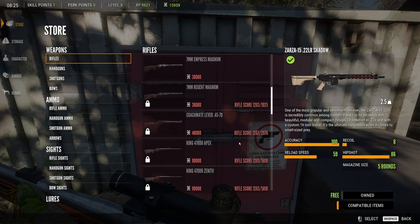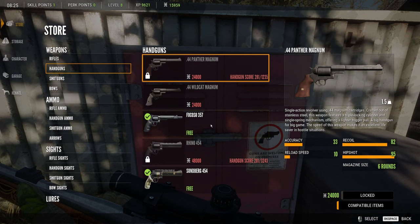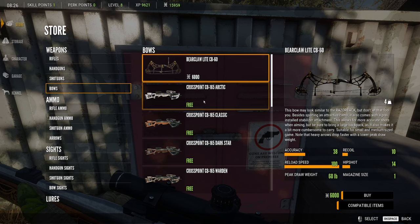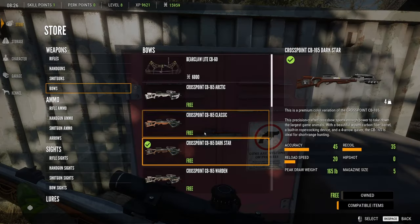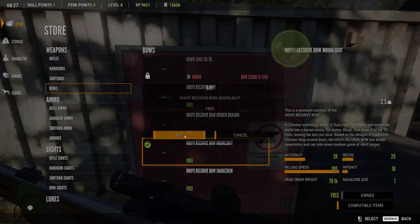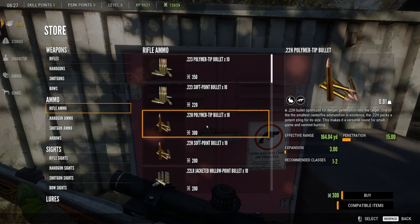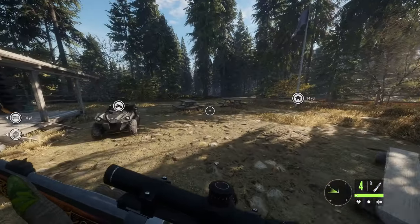Some of these you can buy — there's a .45-70. These cost some money. A couple different handguns, none of these are the stuff I bought. Dragon shotgun, crossbow, and then we've got a recurve bow, which these are super cool — 70 pounders. Some ammo to buy: polymer tip, hollow jacket. We got somebody who joined us, that's neat.